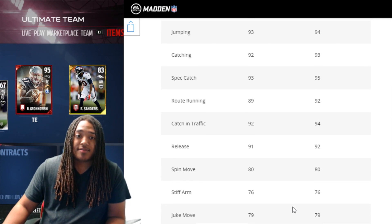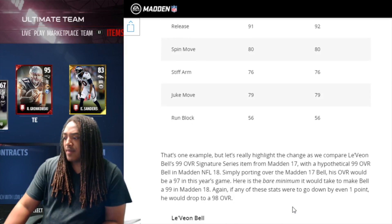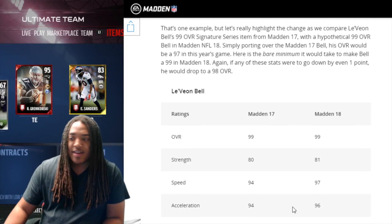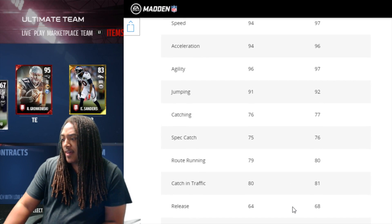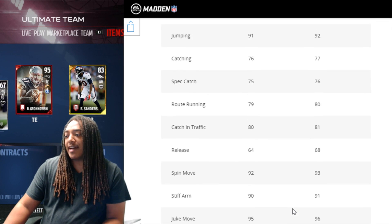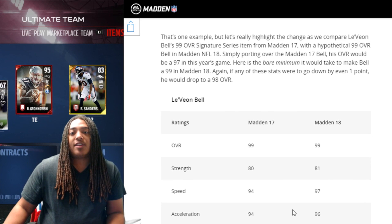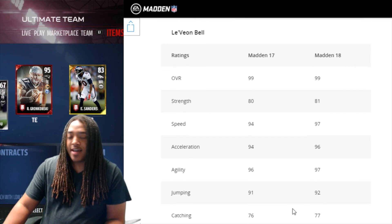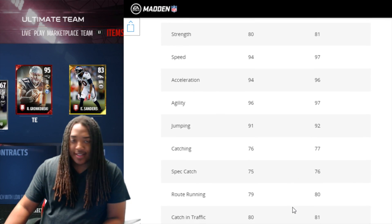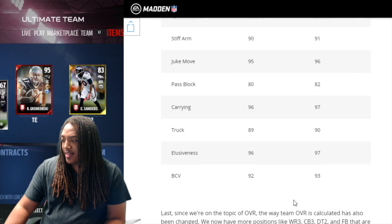So they're trying to emphasize the difference between the players. I don't know how well it'll compute, but the idea sounds dope. Then they gave Le'Veon Bell as an example as well, showing the difference of what he'd be rated in Madden 17 at 97 or 99, and then in Madden 18 what he'd look like at a 99. As I scrolled through it you can see the things they're trying to say, so that's cool.